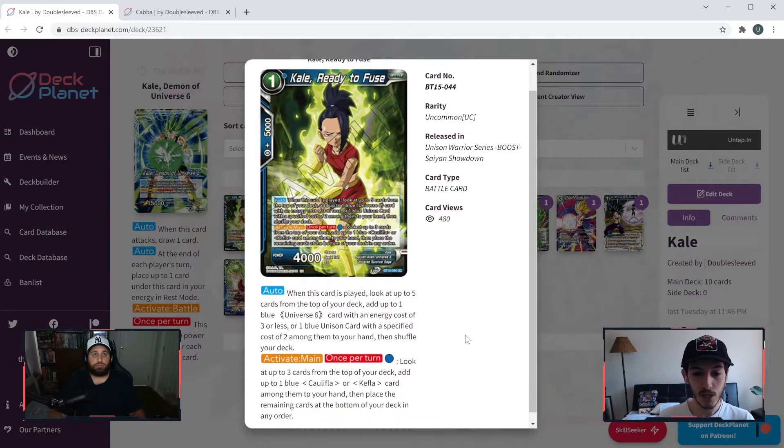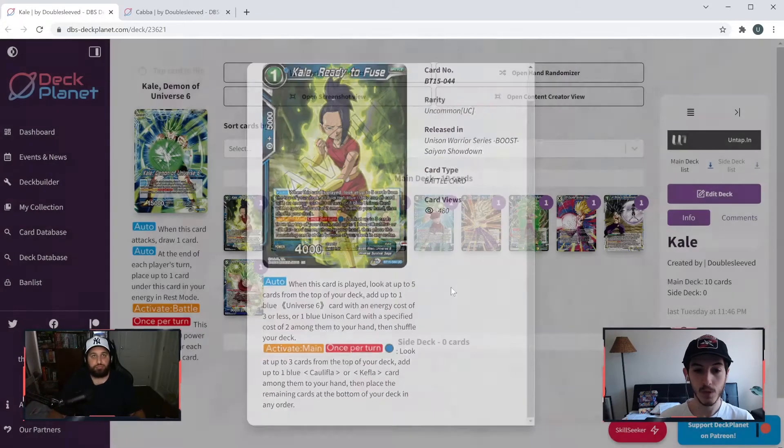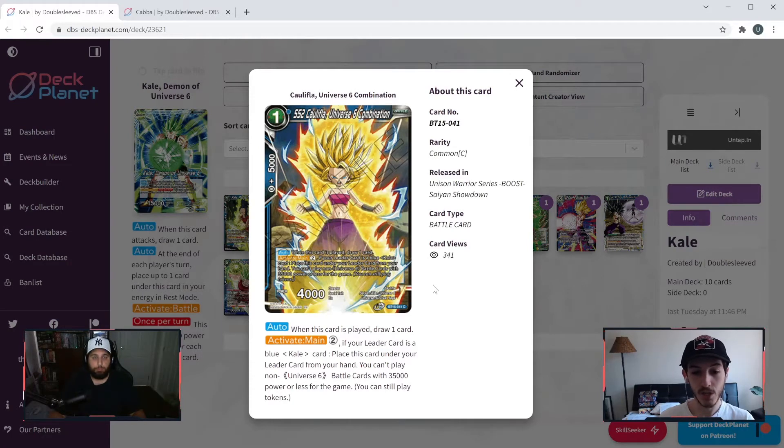Moving on to battle cards: Kale Ready to Fuse. When this card is played, look at up to five cards from the top of your deck, add up to one blue Universe Six card with an energy cost of three or less, or one blue unison with a specified cost of two among them to your hand, then shuffle your deck. Activate main — once per turn, one blue: look at up to three cards from the top of your deck, add up to one blue Kefla or Kale card among them to your hand, then place remaining cards at the bottom of your deck in any order.